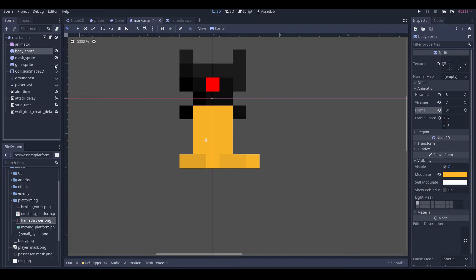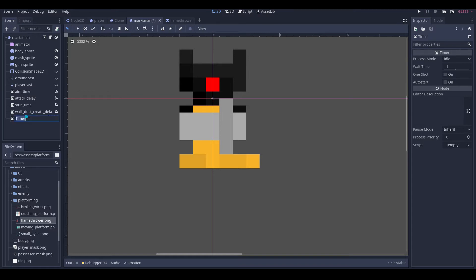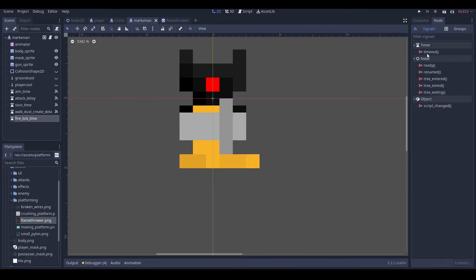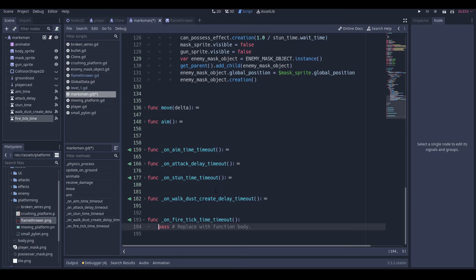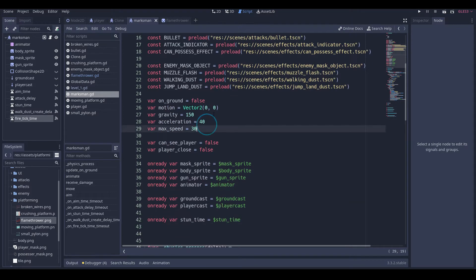We'll change this back to 1.3, then we can make both of these visible. We're going to add a timer which we want as fire tick time, and it's going to take 0.5 seconds — actually for the enemies it'll be 0.5 seconds. And we're going to connect the timeout.